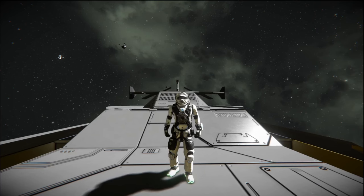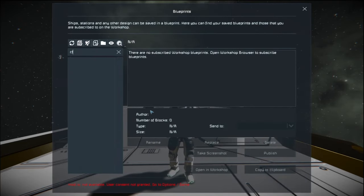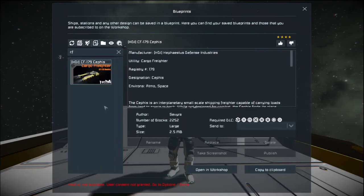Hello everybody, it is BadgerWild and we are back for the Space Engineer Ship Review video. Today we are reviewing a pretty cool little ship that I found in the workshop, great for an RP playthrough or just an awesome ship to start out with in your next survival game. If you want to run around and be a space trucker, this is the ship for you. That ship is the CF-179 Cephas by HDI, created by Savers.